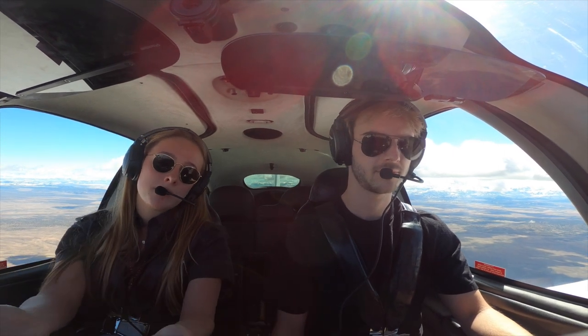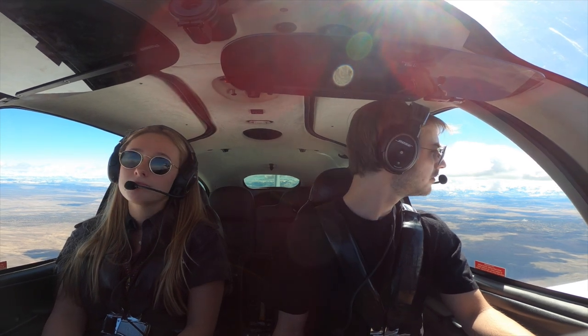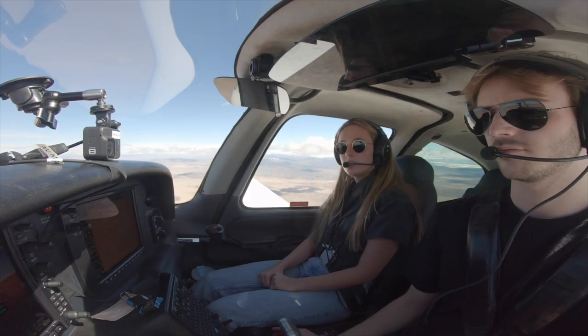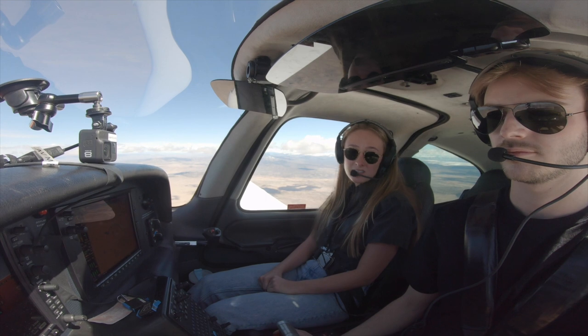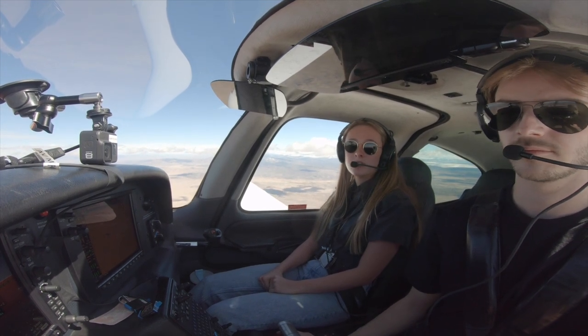In our plane, we're lucky enough to have something called ADS-B In. Essentially we've got a map and it has any sort of traffic on it that has a transponder with ADS-B Out. So we can see everyone — their altitudes, where they're going, their speeds — all that sort of fun stuff to keep us in the know so we don't run into them.